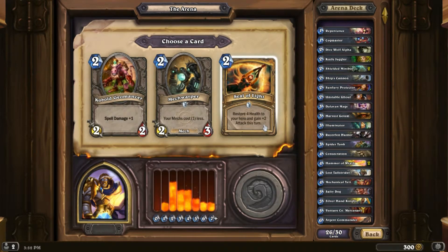Seal of Light — a new one: two damage and heal yourself for four. It's okay. I don't think I need any of these though — is just two damage good enough? If nothing else it's always a heal for four, but healing cards really aren't all that important.